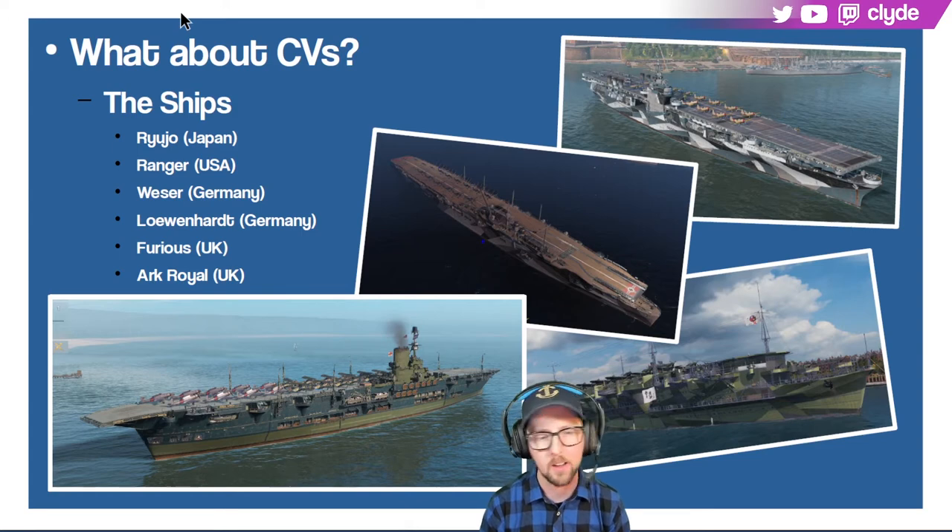Arc Royal launches three torpedoes instead of two like the Furious, making it a capable ship, but it pays for this with really slow airplanes — about 40 knots slower than other carriers' aircraft. I think Loewenhart is going to be the premium overpowered ship of the season. Wesser is also going to be used to good effect — the AP rockets are good, and the torpedoes on German ships run a long time.